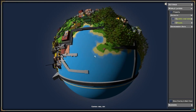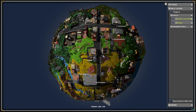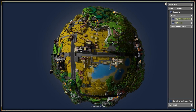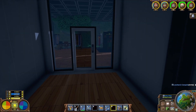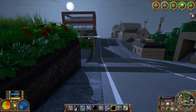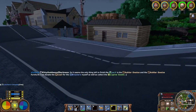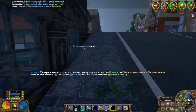Also, a few player updates — I unclaimed Cloud's property, both the store and his plot. Lost Box, your property got unclaimed too. Cloud said he was done playing, Lost Box hadn't been on in a while, and people requested I unclaim those so they could use the space. I apologize if they come back and their stuff's gone, but it happens. Anyway, I'm going to go work on my house.